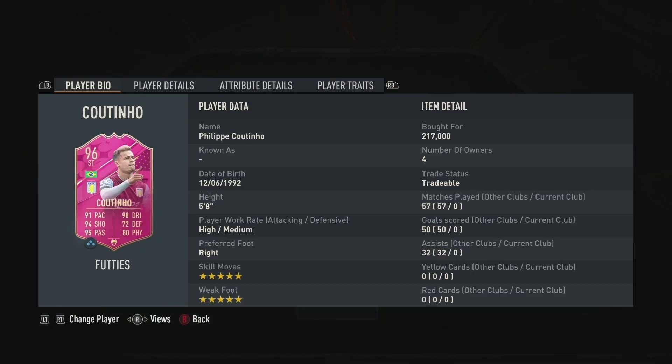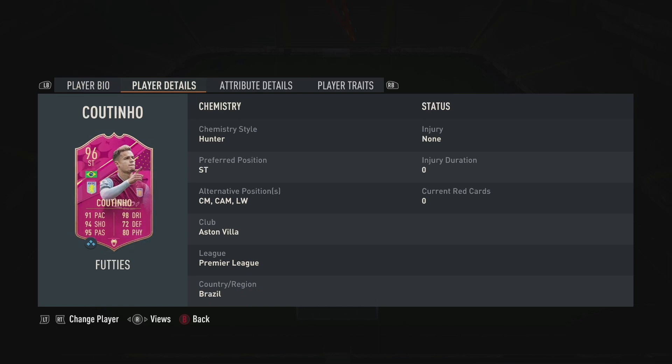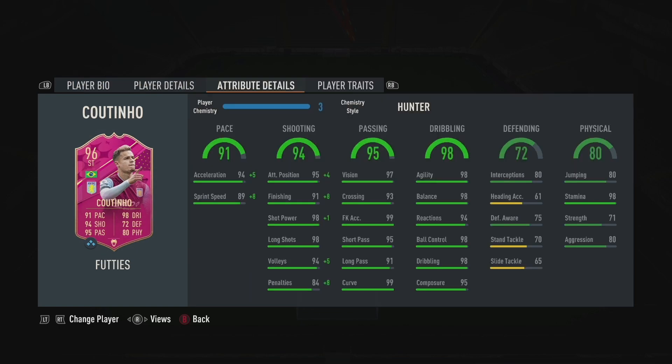He's 5'8", he's got high attacking and medium defensive work rates, he's right footed, and he has 5-star skill moves and a 5-star weak foot. He can play in striker, centre mid, CAM, and left wing. Looking at his stats, he's got 94 acceleration with 89 sprint speed, 95 attack positioning, 91 finishing, 98 shot power and long shots, 94 volleys, 97 vision, 93 crossing, 99 free kick accuracy and curve, 95 short passing, 91 long passing, 98 agility, balance, ball control and dribbling, 94 reactions, 95 composure, and finally 98 stamina.